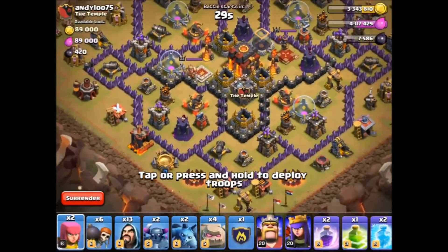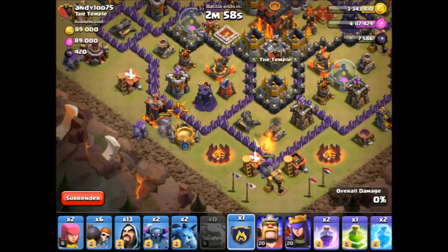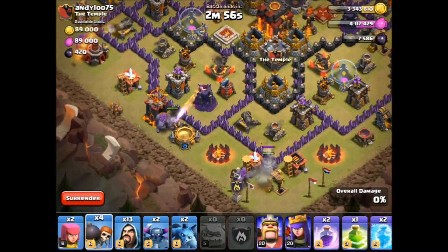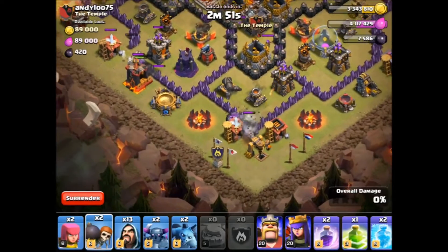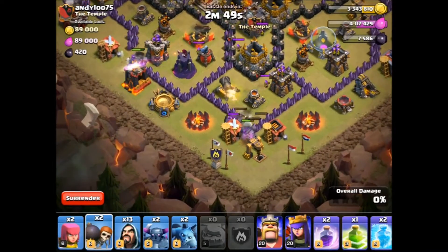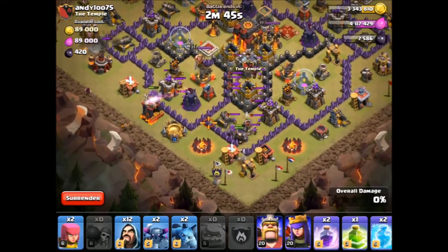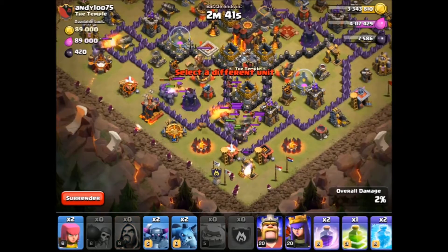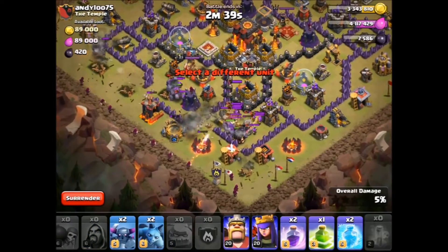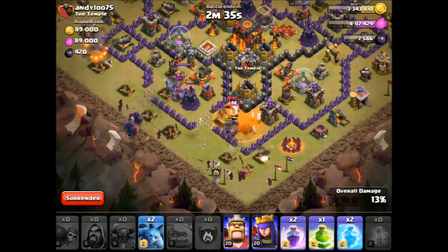I was just thinking, do I need anything else? I don't think so. Golem, golem, golem, golem, golem, golem. Now our aim is to try and get these into the base. Okay, they're in the base, and we've also got this mortar on top, which is a bit worrying. Okay, they're into the base too. I'm going to put some wallbreakers down there, put some widders down there. Lots of lovely easy clan castle troops to kill — there we go. Poison spell absolutely wrecks them.